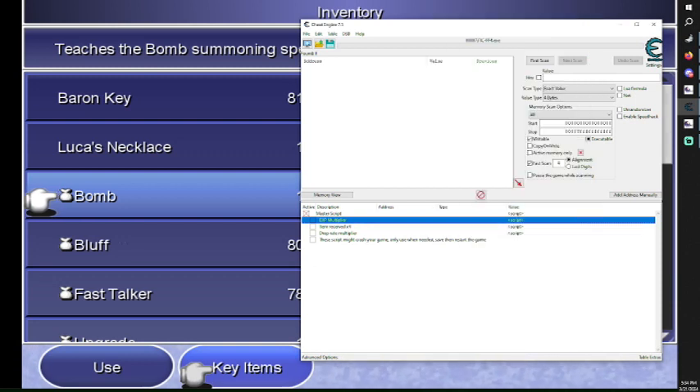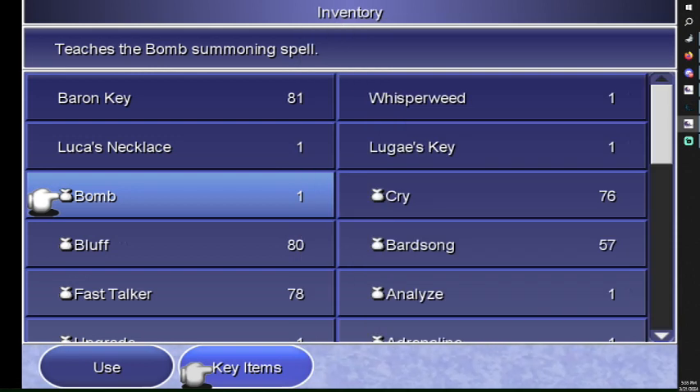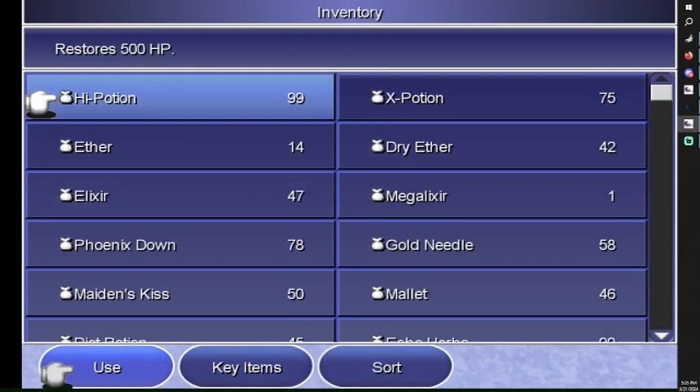We have the spirit multiplier — item receive x4 — which means it only works if you already had the item. So if you have a high potion, the second time or any time after that you receive one high potion, you're gonna have four instead. The first one will be one, the second one will give you five, and the next one will give you nine.